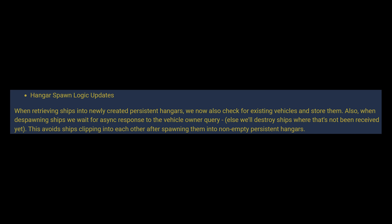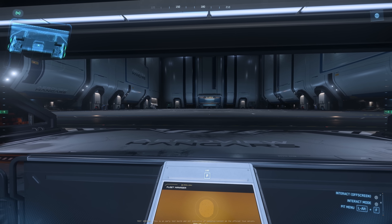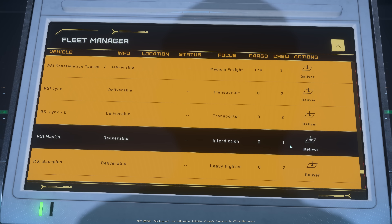The next update is hangar spawn logic updates. When retrieving ships into newly created persistent hangars, we now also check for existing vehicles and store them. Also when despawning ships, we wait for a US-sync response to the vehicle owner query — else we will destroy ships where that hasn't been received yet. This avoids ships clipping into each other after spawning them into non-empty persistent hangars. You've probably had the same experience: if you leave a ship in the hangar and spawn another one, the ships clip together and the first one doesn't get stored. So I'm going to spawn a Mantis.